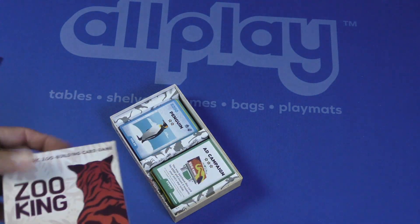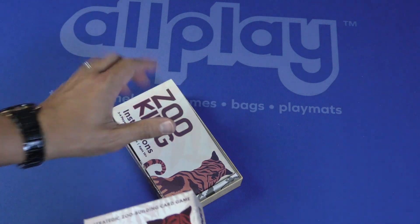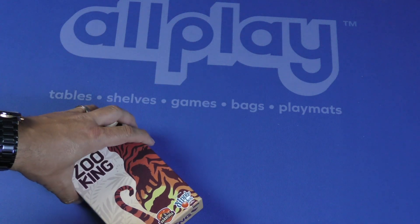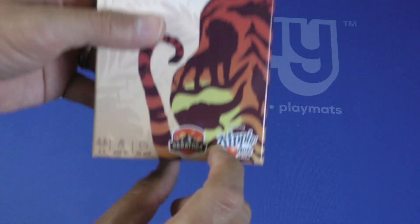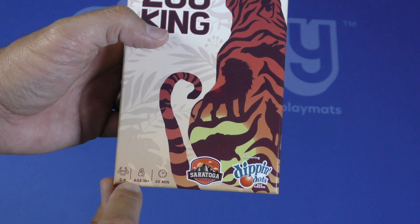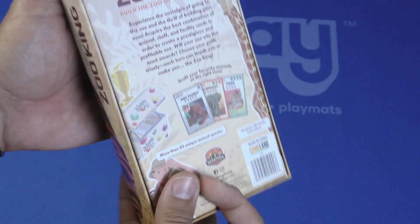Place it all right back in, instructions go right back on, and there we go. Featuring Dippin' Dots ice cream — that is Zoo King. Two to four players, age ten plus, plays in about 30 minutes.